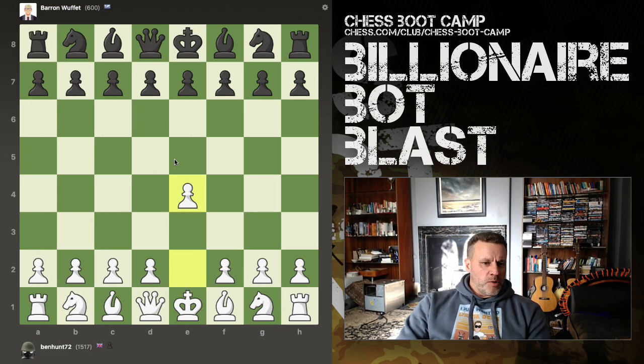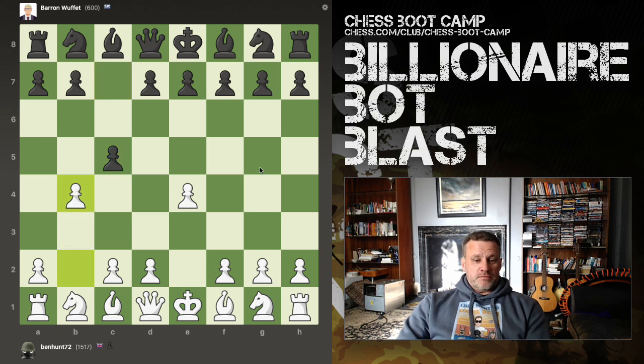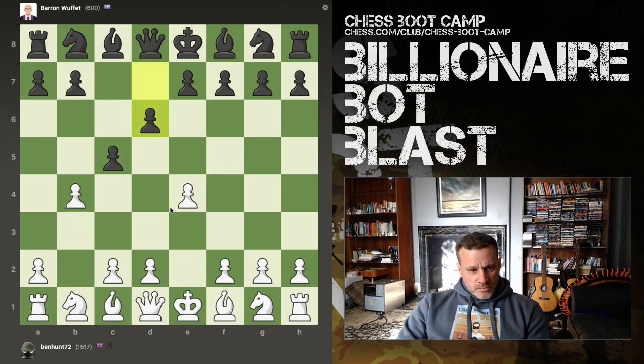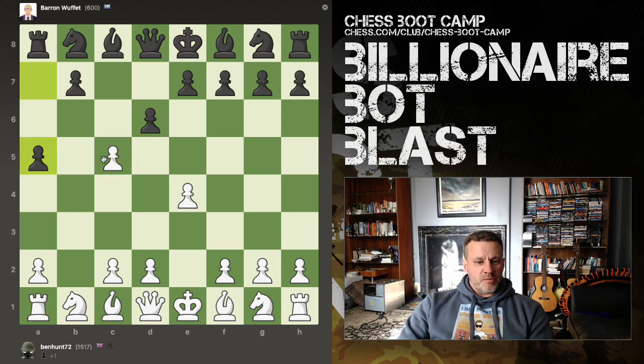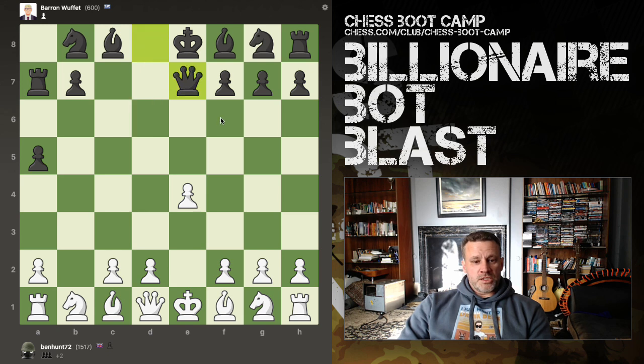We've got Baron Wuffet and we have a Sicilian. Wing Gambit. I will take and draw his pawn away from the centre. We'll take again, why not? And I'll take again. This is just a blunderfest bot by the look of things.